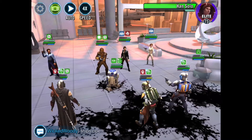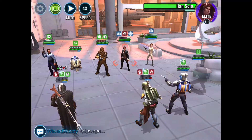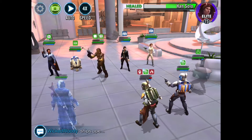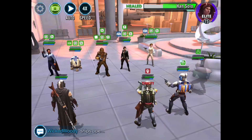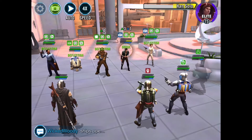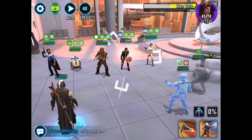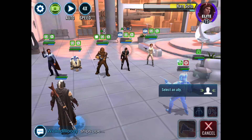For Mando, speed and health. For Jango, probably nice offense but you still need a lot of speed. For Boba, I guess critical chance, awkward damage, and then speed. For all of them, you need so much speed. I cannot stress enough how much speed is needed to actually beat this rebel team.